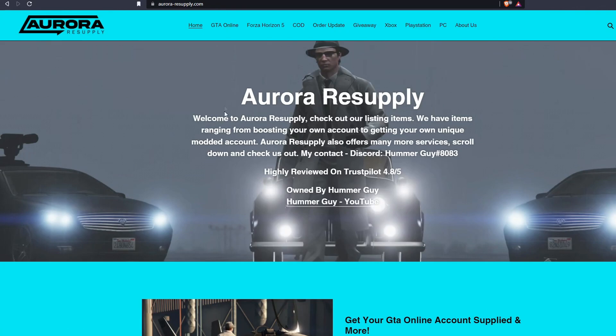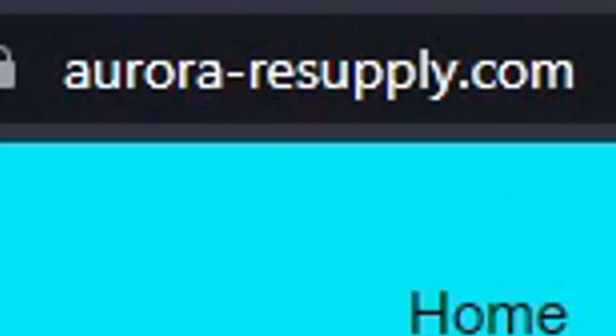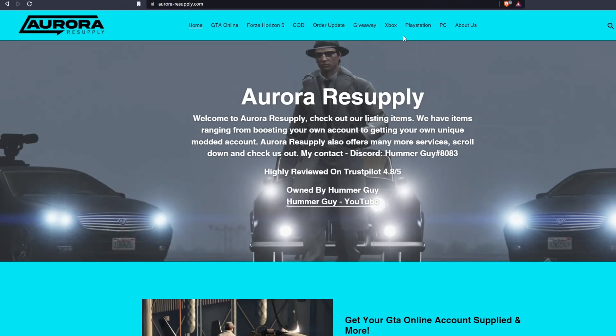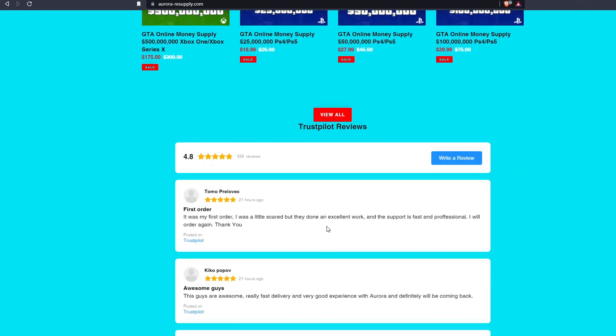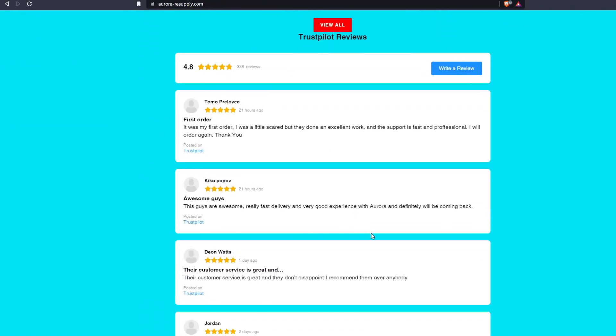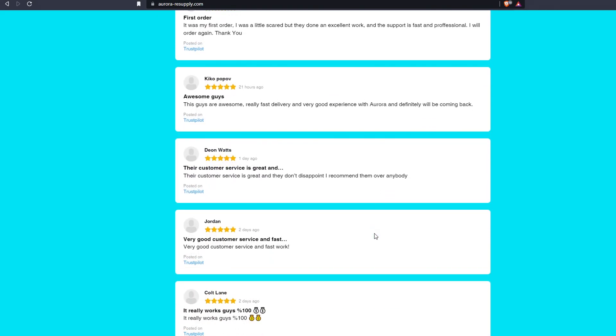If you guys are looking to buy cheap GTA Online money or modded accounts, head over to auroraresupply.com for the best prices there is. When on the website just head over to the GTA Online section and you can choose from any of these options. They offer a 10 out of 10 service and amazing customer support, so check them out through the link in the description.